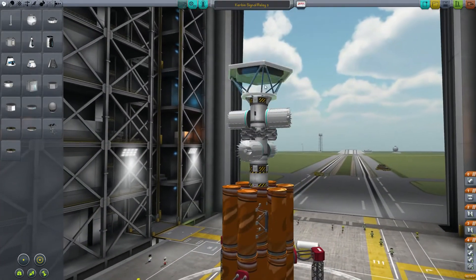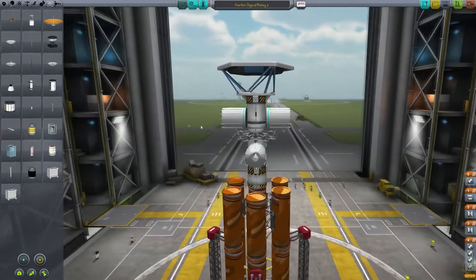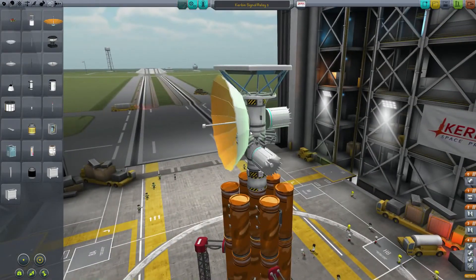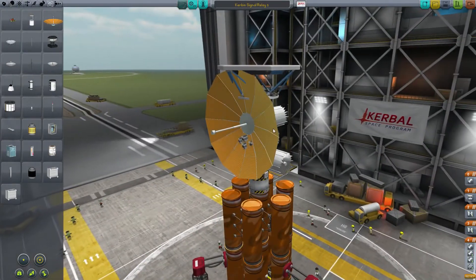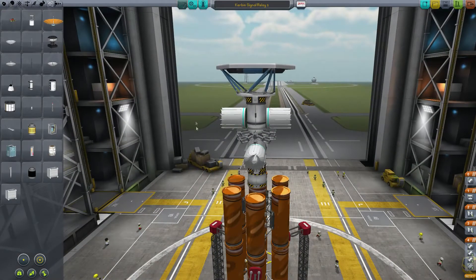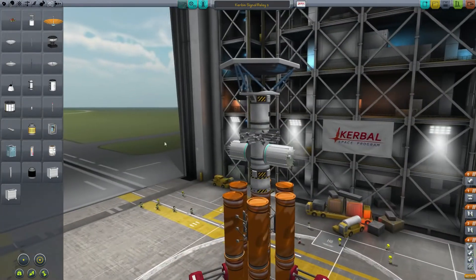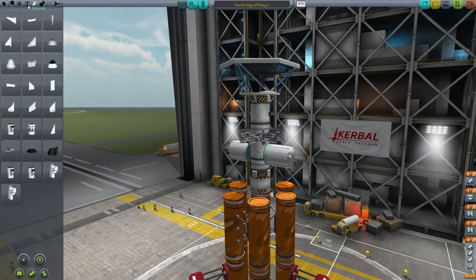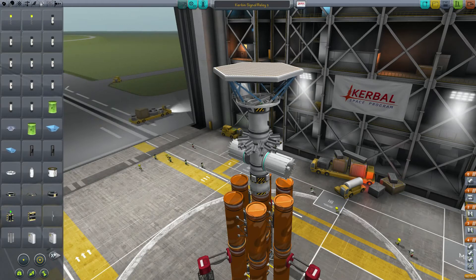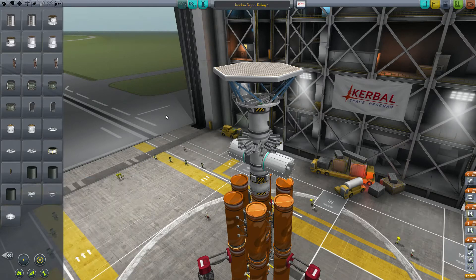So I'm building probes that have these big aerials on them, which should allow us to communicate at long distances back with headquarters. I've also put a power relay on the top, so at the same time as building a communications relay network, I should be building a power relay network. Hopefully that is the idea anyway.